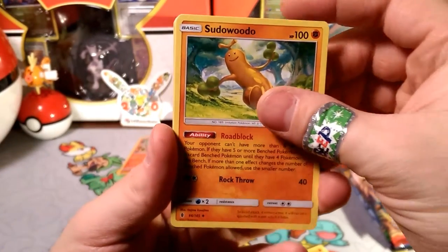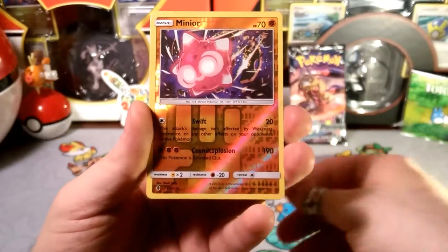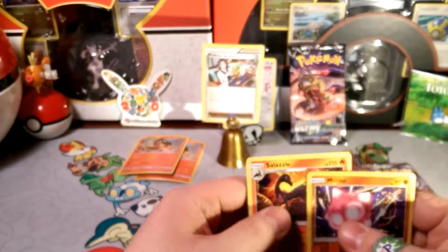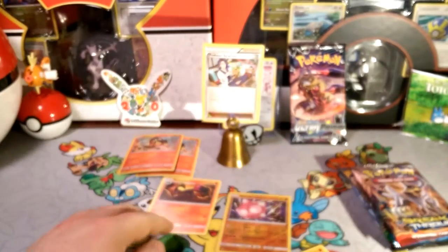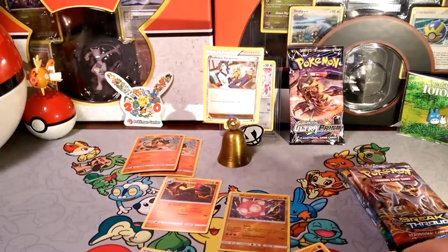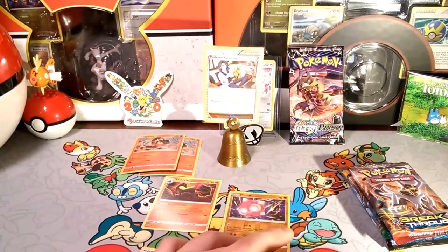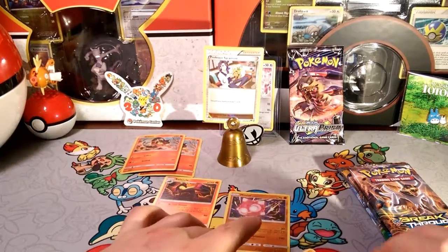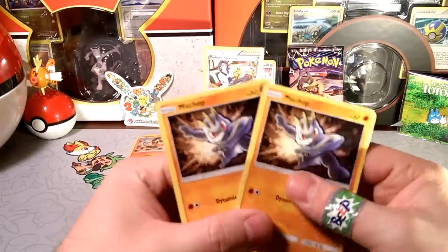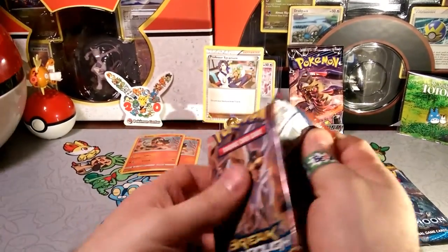We got a Wimpod. We got Sudowoodo with that Roadblock, a Rescue Stretcher — that's a nice one — a reverse rare. Our rare is a Salazzle, not much to add there. Counting up the cards: one, two, three, four, five, six, seven, eight, nine, ten — we got the same amount of pack cards, but we got two Machops in the same pack. That's a little strange.